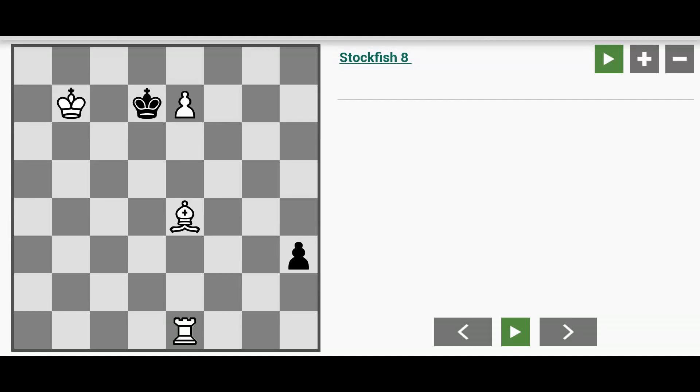This is computer generated chess problem 00013 by ChessTetica. In this problem or puzzle you will see a forced mate in 3, and I'm going to show you the solution now by adding the engine analysis.